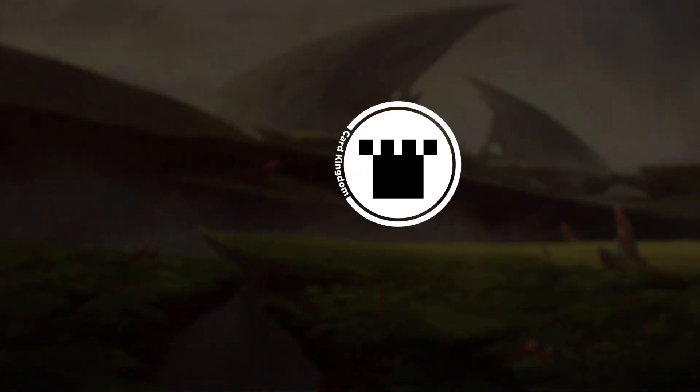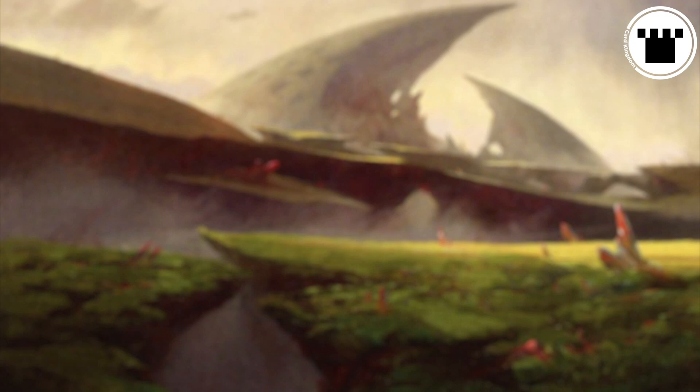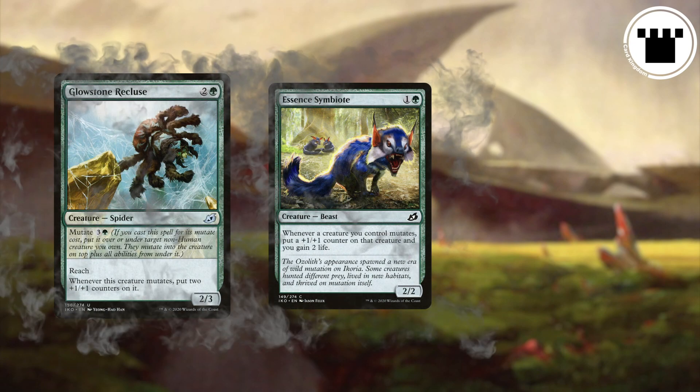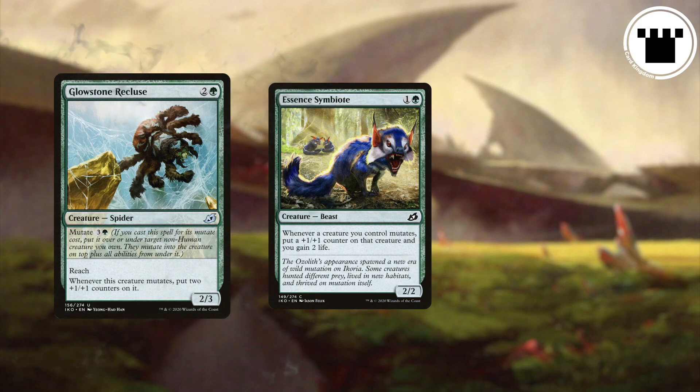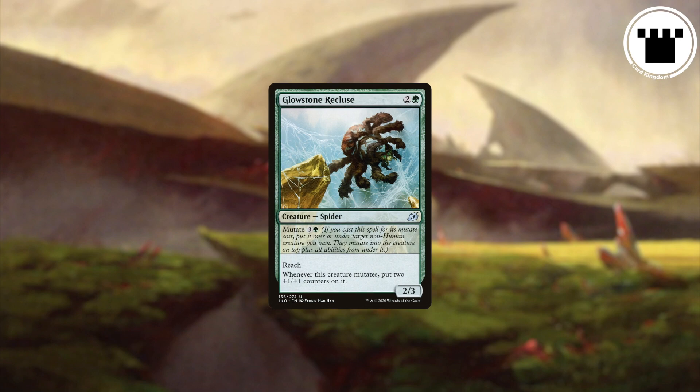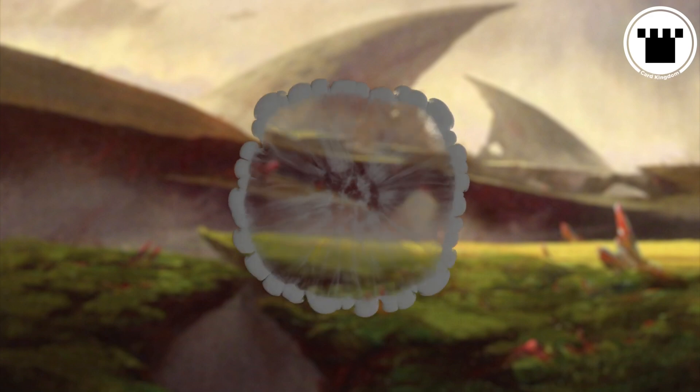And that's it for the basics. You saw that wall of text earlier — did you think it would really be that easy? Say you cast a creature for its mutate cost, and in response the creature you were targeting for mutation gets killed. What happens? You still get the new creature, but it enters the battlefield as if you had cast it normally. Not bad.